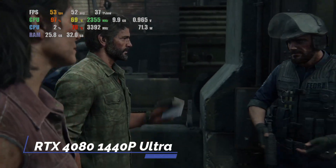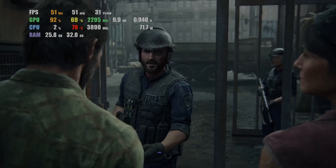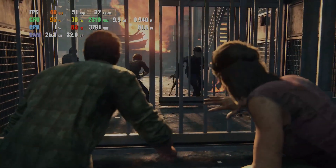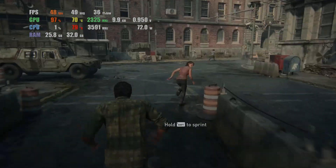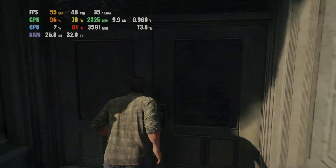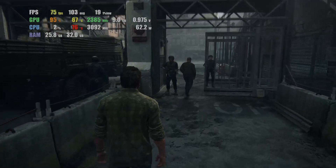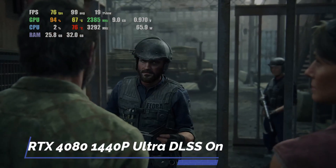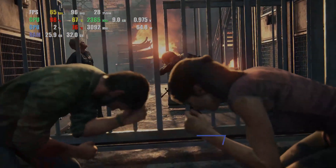And here's the RTX 4080 at 1440p ultra settings. On ultra settings the explosion was pretty smooth that time — no real drop in frame rate. Very RNG. So at ultra settings that's an average of 48 frames, 1% lows of 37. Not quite what I would play at, but mostly playable. But let's see if we turn DLSS on. This is 1440p ultra settings with DLSS on — we're getting like 70-ish frames per second, and that explosion is very smooth.